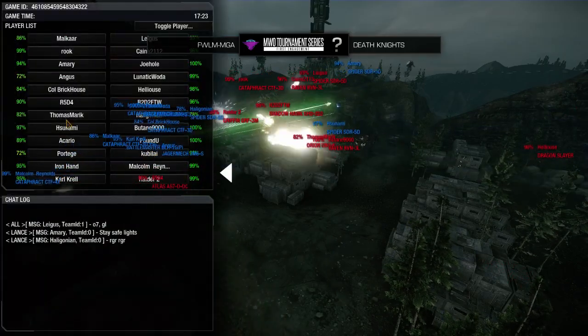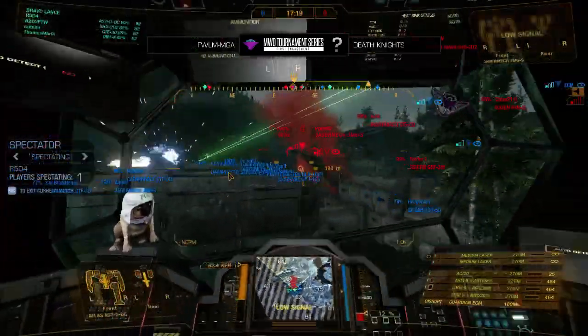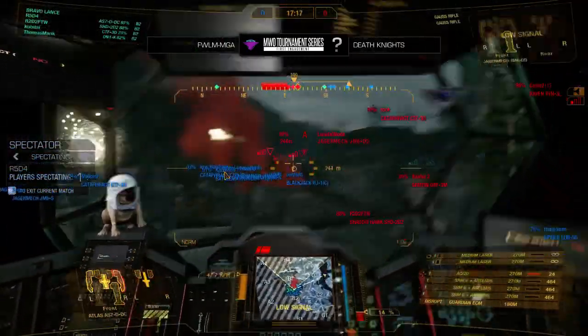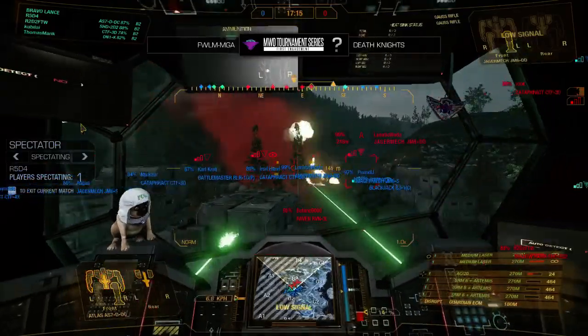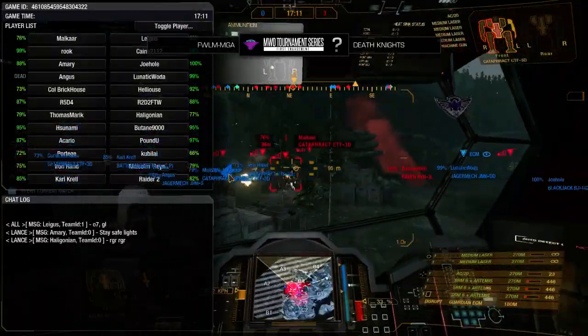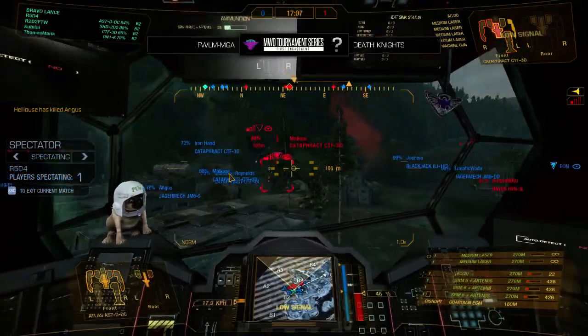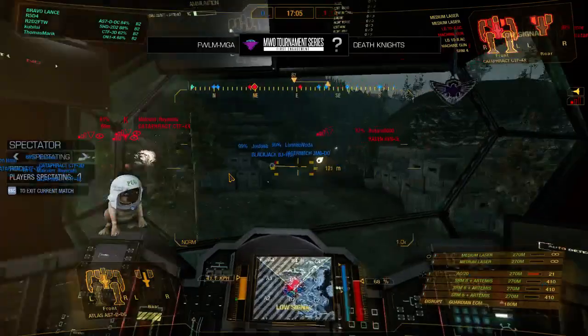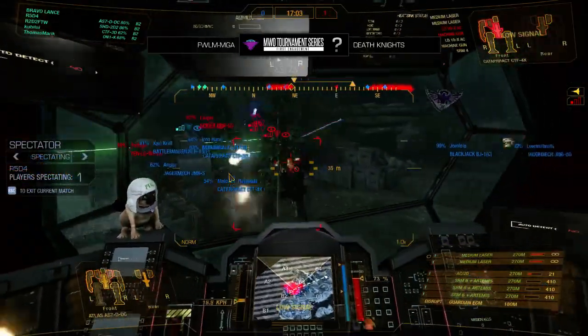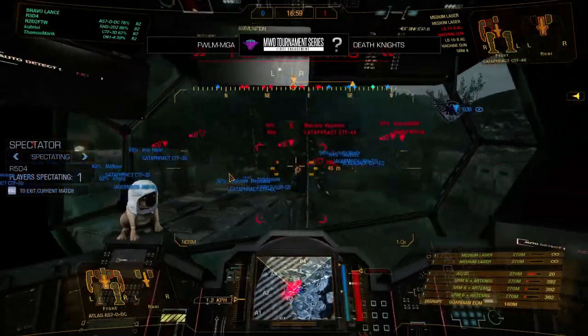I'm going to hop into the perspective of this Atlas really quick. I'm actually wondering if Death Knights are taking a leaf out of BSA's book — they're doing a very similar split push up the grinder and through the cave, just because you can't funnel your entire team into one section. It was a very well-timed push. However, the first kill does go down for MGA, taking one off of Death Knights.